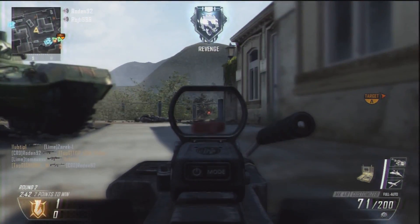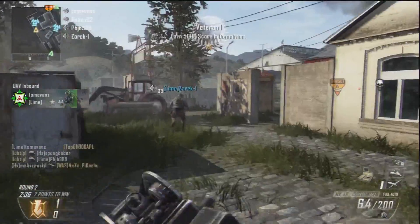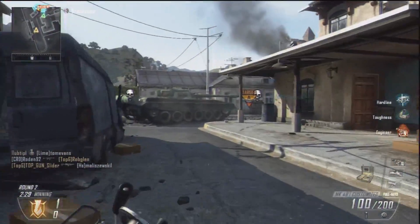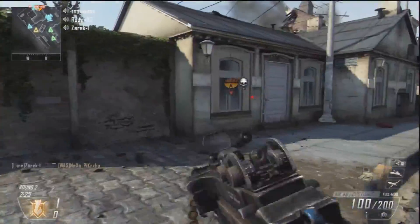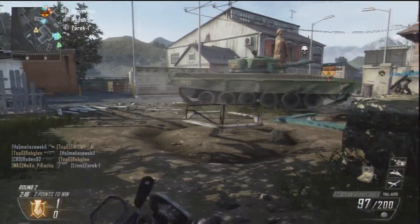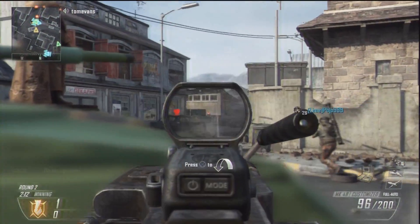You really need to rely on your teammates to help you push up the map. When you're embedded over that objective there's no weapon I'd rather have than the light machine gun — you have an absolutely huge ammo capacity and can sustain fire for a long period of time. With a hundred rounds in that magazine you can keep fire down for the entire bomb countdown.